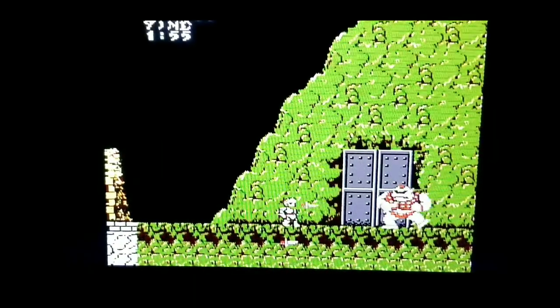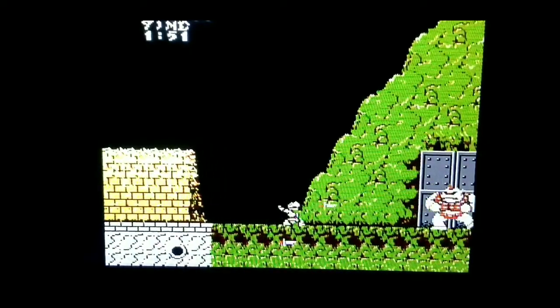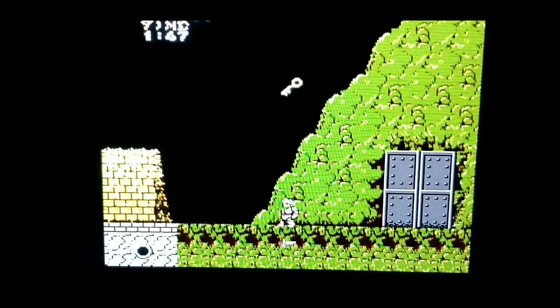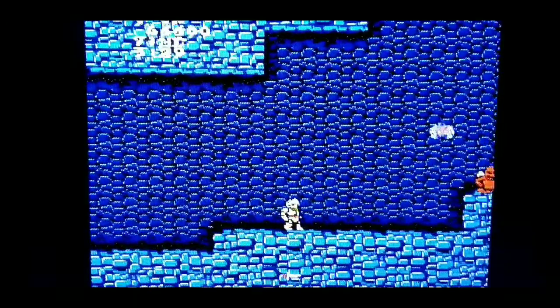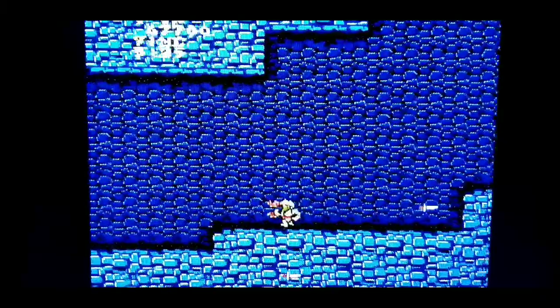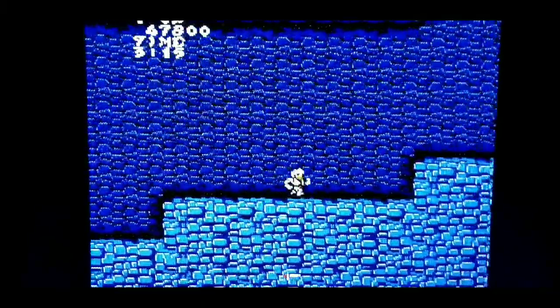Once you reach the end, you face off with the two bosses — and they're both that quote-unquote unicorn. You defeat them both, grab the key, and head to the next level. Make your way through the cave killing a buttload of demons and a lot of flying burritos — they're all over the place on this level.